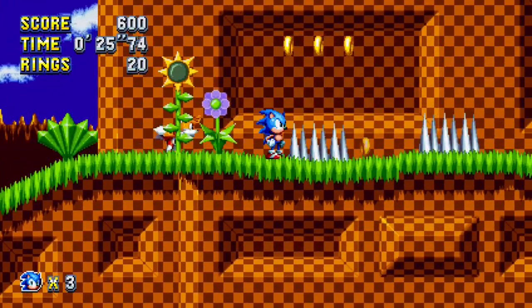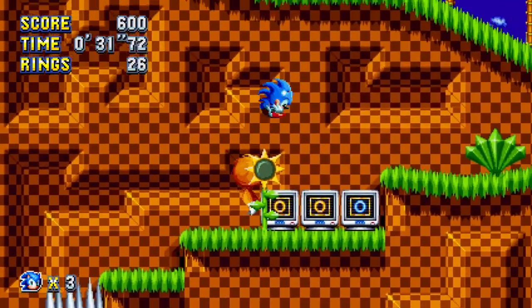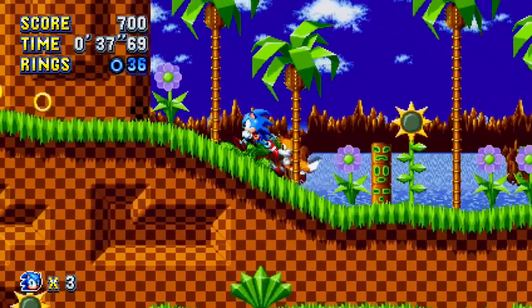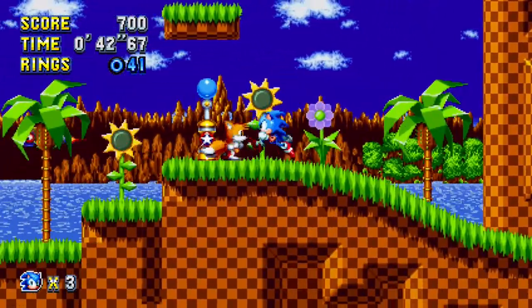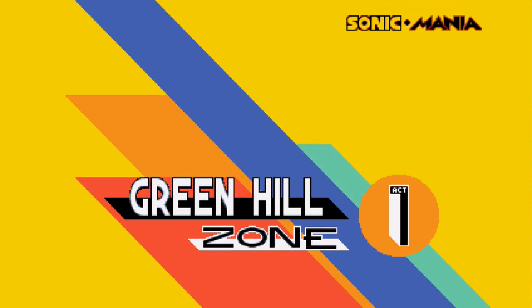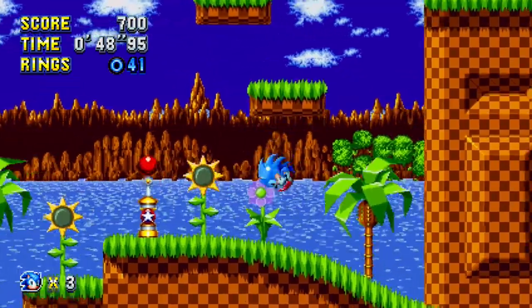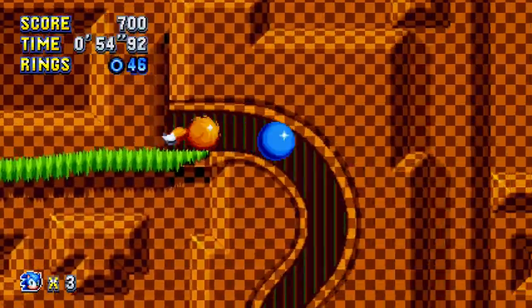They've only got Sonic, Knuckles, and Tails — who else do you need? We don't need Cream the Rabbit, we don't need Shadow the Hedgehog. Oh, that's a new power-up I didn't know about — it turns your rings blue. Get that checkpoint. You know what to do in the bonus stage? That was over quick. You remember the sensation though — your memory kicked in even if the instincts were lagging a bit.